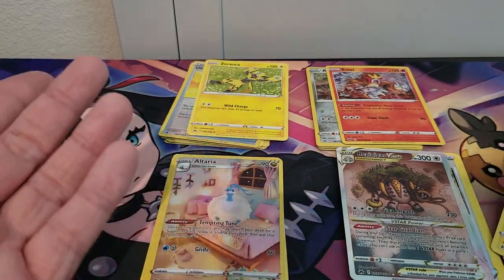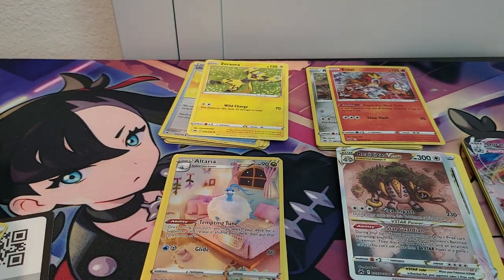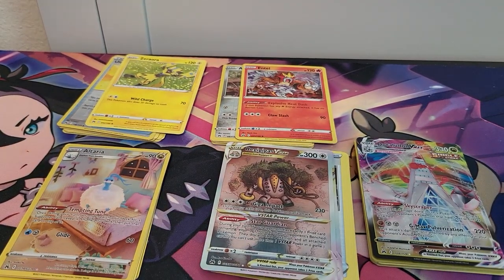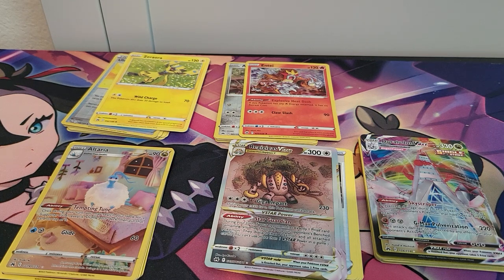Not too bad — we got the Regigigas V-Star double hitter, and we actually did get three out of five hits. That's not too bad. Just kind of disappointed because I wanted that Pikachu. Can't always get it. Might be time to finally throw in the towel and just buy the card outright — it's only 15 bucks. Thank you all for watching, and I hope you have a good day.